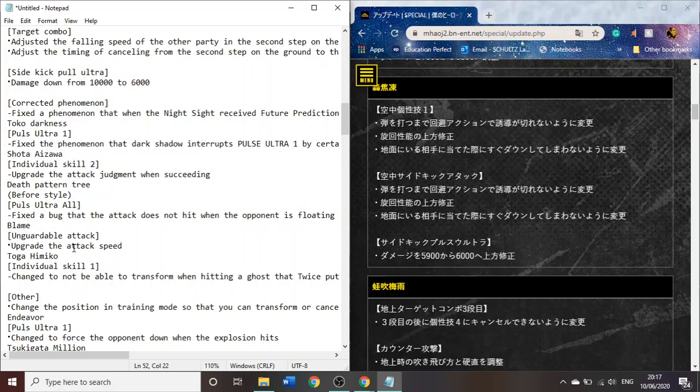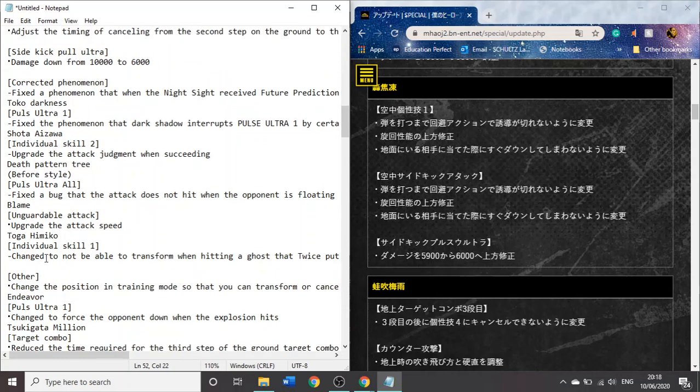Shigaraki — the original version. His Plus Ultra — fixed a debug thing where the opponent was floating or something. His unguardable attack — they've made it faster. Okay, that's interesting. I didn't think they would do that, because he already has a really good red attack.